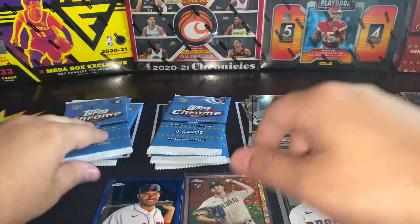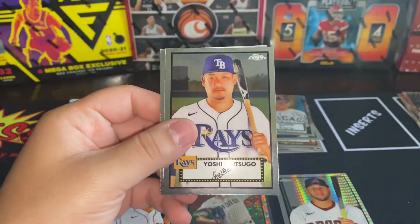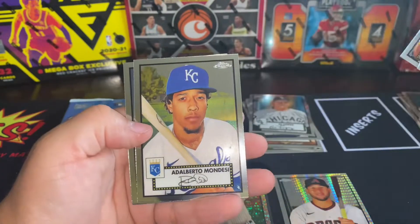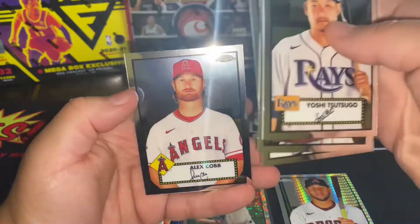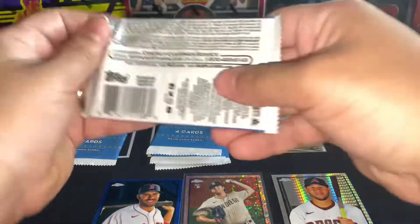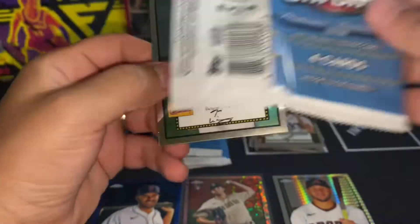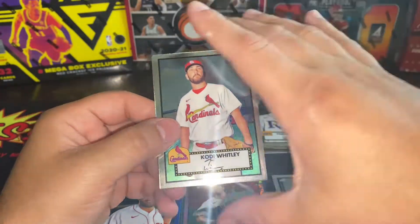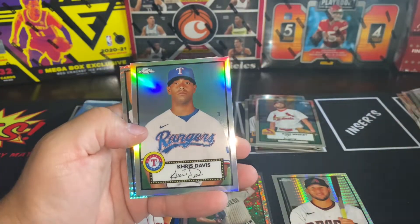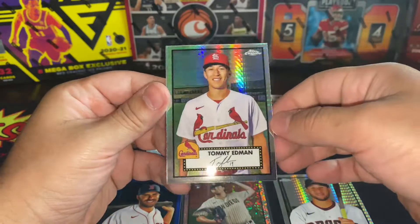Alright, here we go — Yoshi, Michael Brantley, Mondesi, and Cobb. This was the base pack. Cody, Mitch White, Chris Davis, and our other prism is Tommy Edmond — nice.